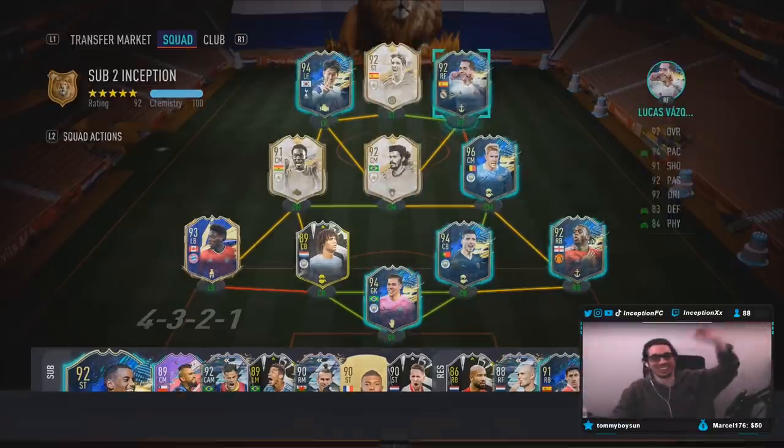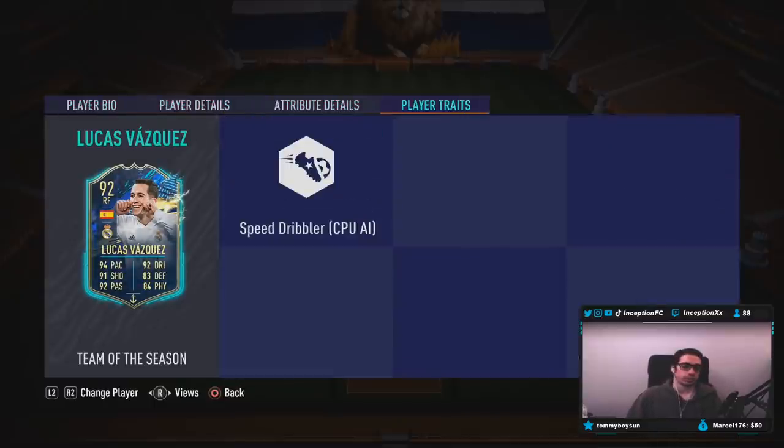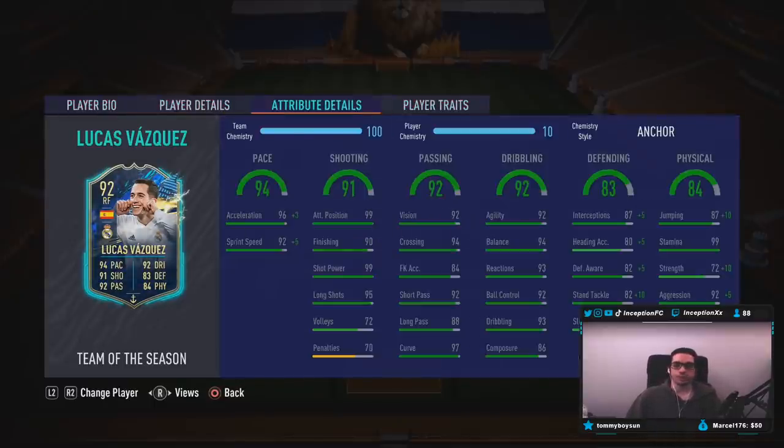We're taking a look at a card who actually looks really cracked. This could potentially be the most versatile card I've ever seen in this game. Could be — there's a lot of very good versatile cards, but this guy looks kind of cracked. He's five foot eight, high high work rates, right-footed, four-star skills, four-star weak foot. His in-game player traits include the speed dribbler.